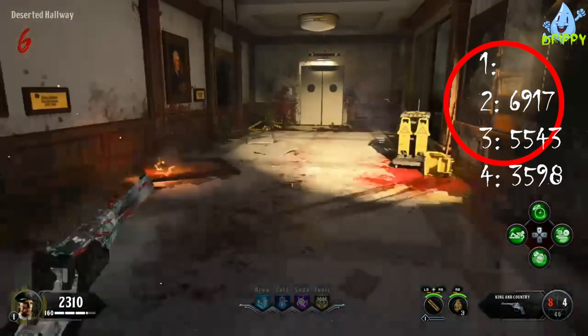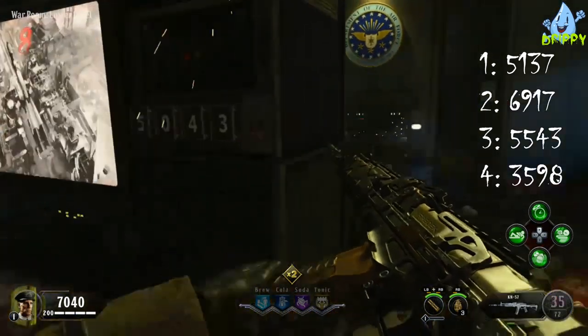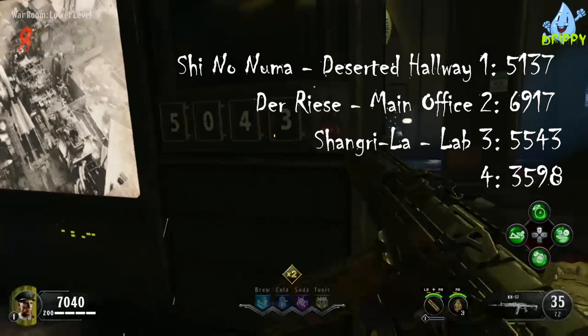If you've shot the pictures in the correct sequence, the Washington picture will open up and display the last code that we need for this easter egg. Once you've gotten the final code, return to the war room and find the screen that has numbers next to it. You then want to enter the numbers in this sequence: the code from the deserted hallway, the code from the main office, the code from the lab, and then finally the code from the panic room.